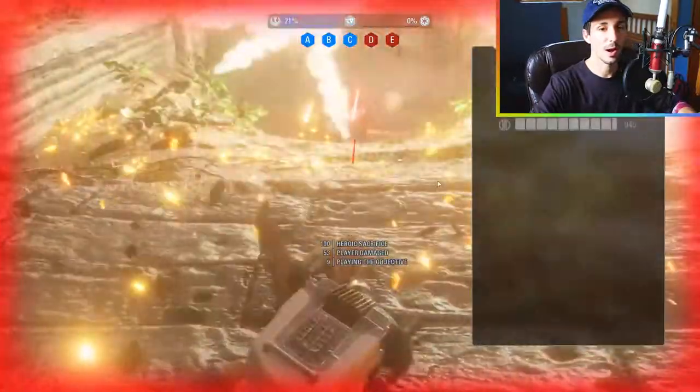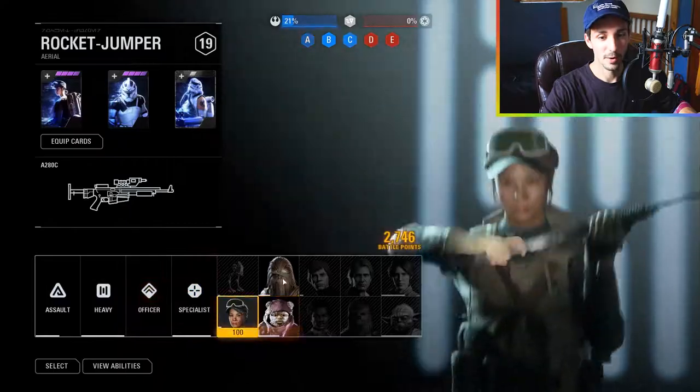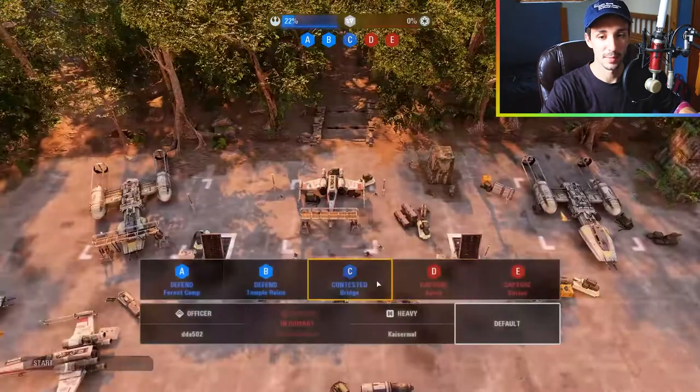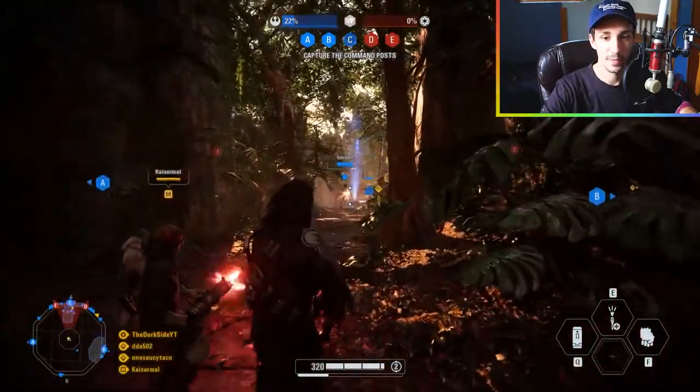Darth Vader came in and killed me just like that — not fun! Hopping in with the Wookie this time, going straight for C because we need to defend this point. That's the plan: defend C.